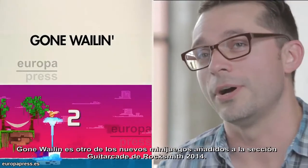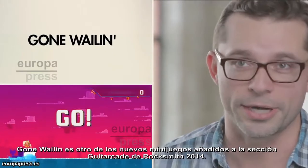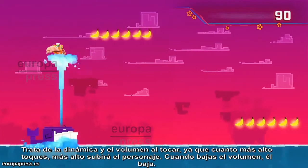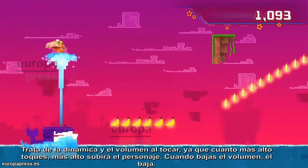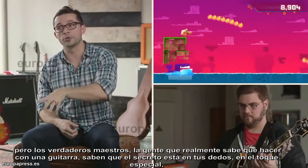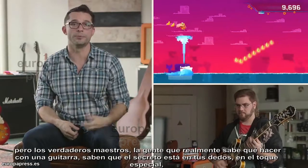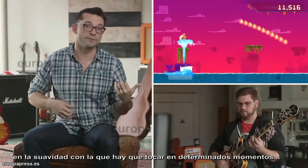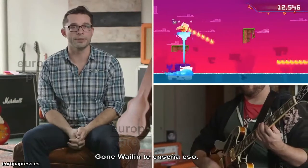Gone Whalen is another all-new minigame added to GuitarCade in Rocksmith 2014. Gone Whalen is all about dynamics — the louder you play, the higher the guy goes; the softer you play, the lower he goes. A lot of beginners just play as loud as they can, but the true masters, the guys who really know what they're doing with the guitar, know it's all about your fingertips, your touch, and how soft you can play. Gone Whalen helps you learn that.